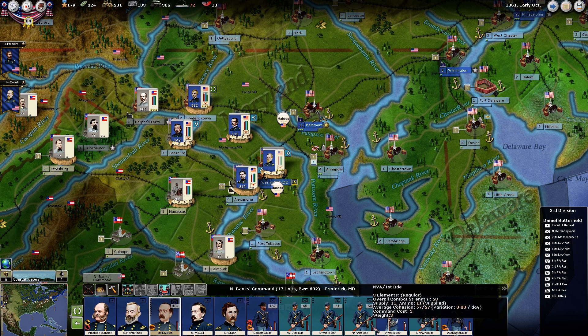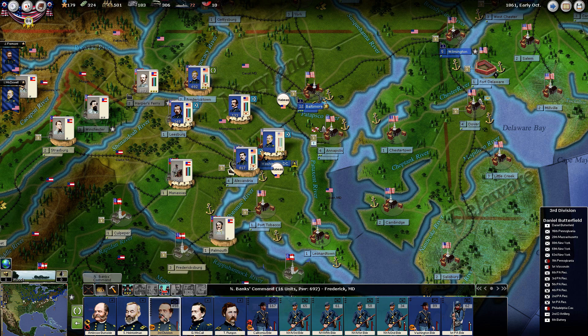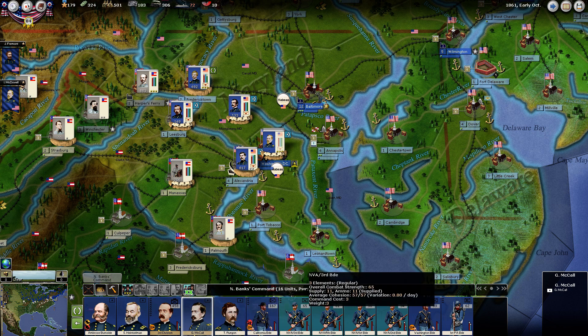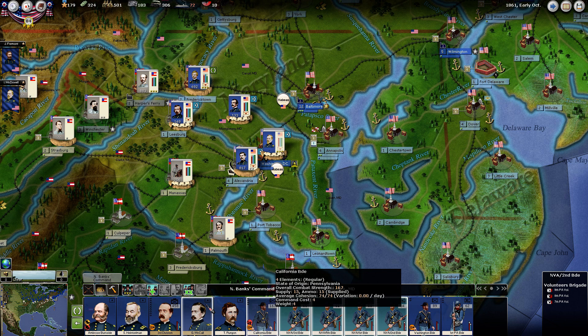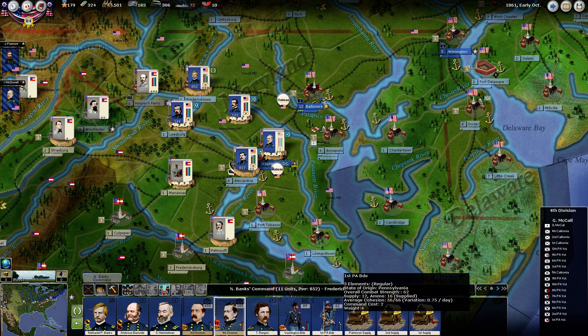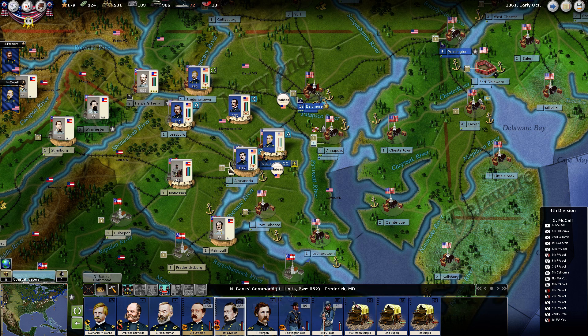He now has 17. Historically, Union divisions were generally not this big, but the way the command system works in this game you really have to go this route. Then for McCall, we'll put a divisional command on him and see how many units we can add. He's already at 17, with two brigades left over. We could juggle the exact makeup to squeeze one more in, but I'm not going to worry too much about that.